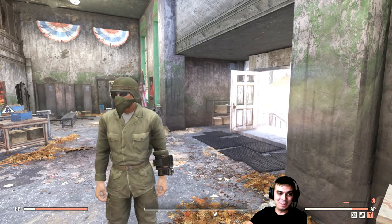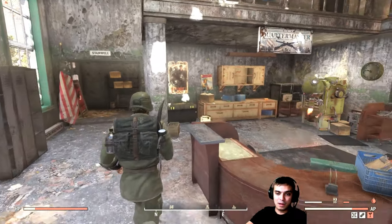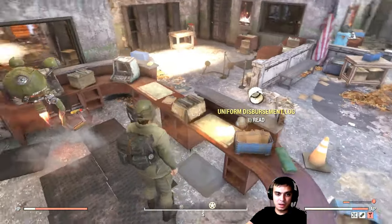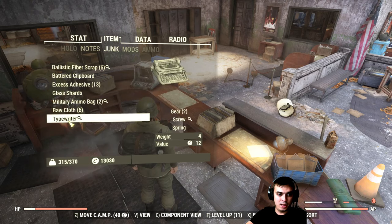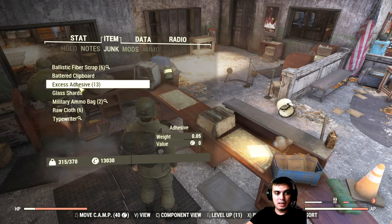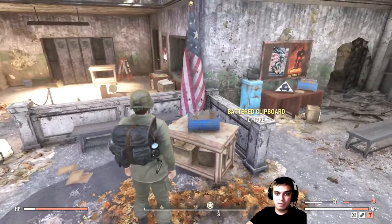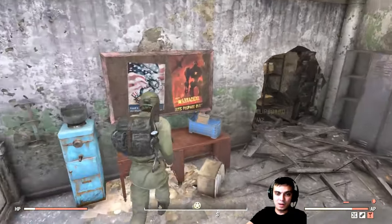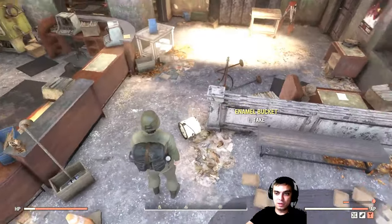The green bandana can be bought at the vendor at White Springs. If you server hop a few times you will find it there eventually. Since all vendors are now serving one area, that makes life a lot easier. But I found my bandana right here on this spot. This place is also good because you can pick up a lot of clipboards - clipboards give you two springs if I'm not mistaken. You can also find the typewriter, a lot of military ammo boxes which give you ballistic fibers, and adhesive. This is a good place to come and farm.